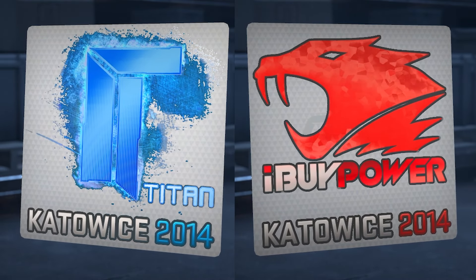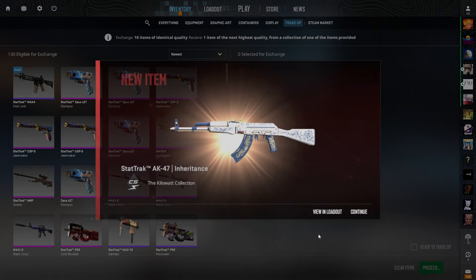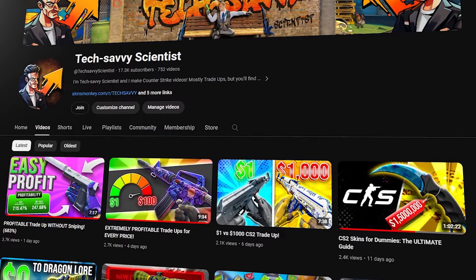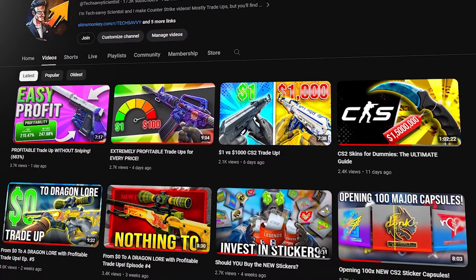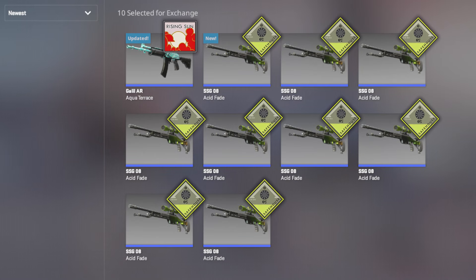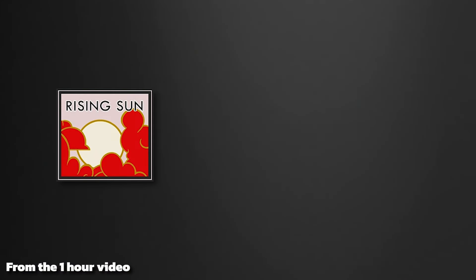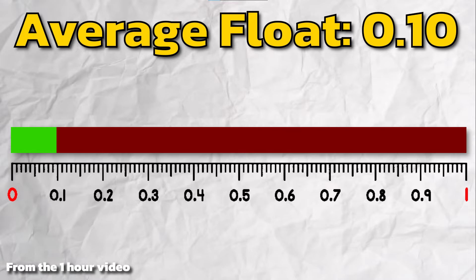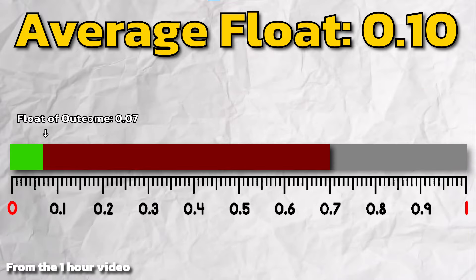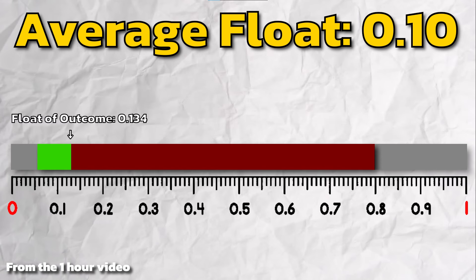You can upgrade your skins with trade-up contracts that require 10 skins of the same rarity to give you one skin of one rarity above. The outcomes are determined by the collections of skins that you use, and the odds can be calculated from this, though it is quite complicated. Similarly, the float of the outcome is purely determined by the average float of the inputs and the float range of the outcomes, which is also very complicated.